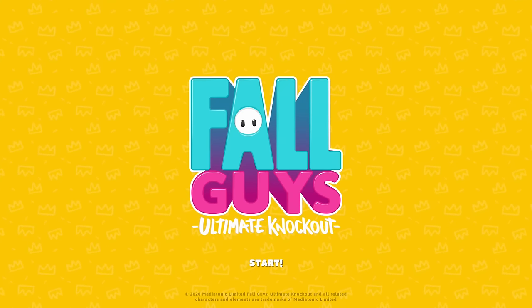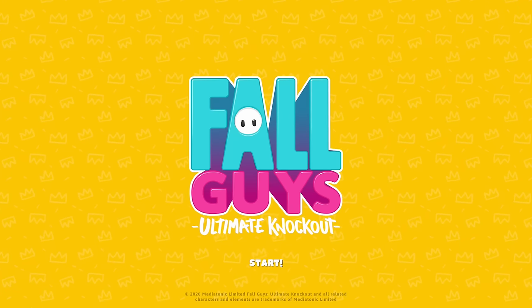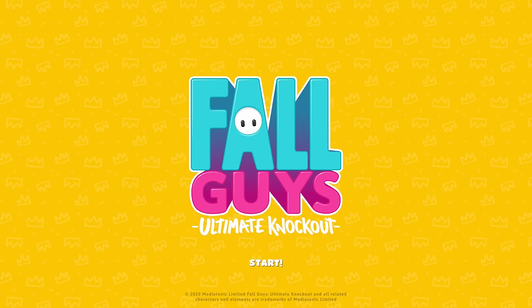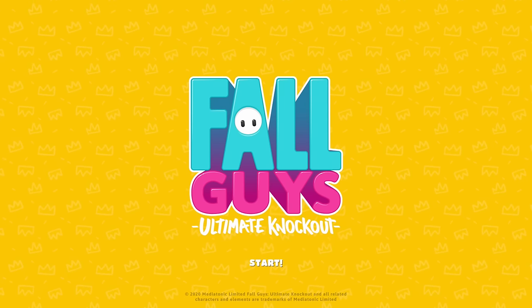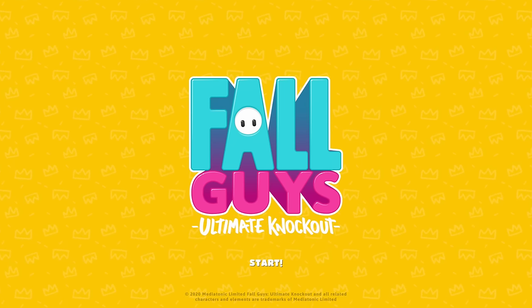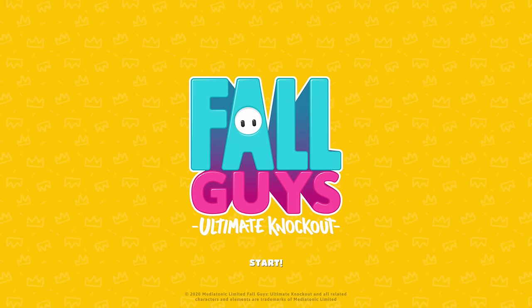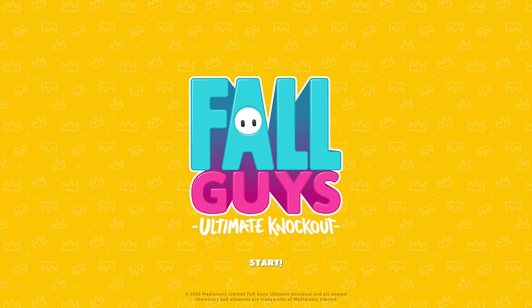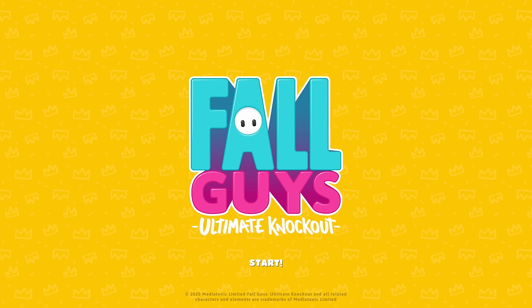Hello ZebraHerd, welcome to Fall Guys Ultimate Knockout. This is a really fun new game where a bunch of players come together and just try to beat one another in a bunch of little mini games. There's races and puzzles, all sorts of different cool things. If you didn't see, we actually checked out the beta over on Zebra's Arcade. But now that the full game is out, you guys really wanted to see more, so now we're playing more. Let's get started with Fall Guys Ultimate Knockout.